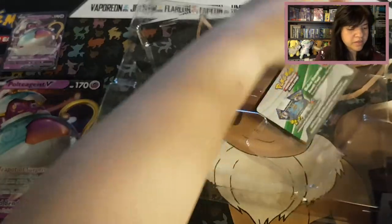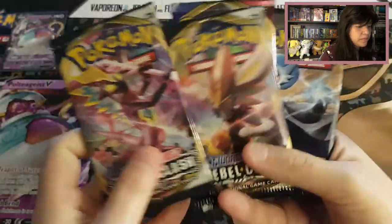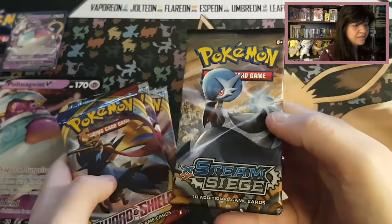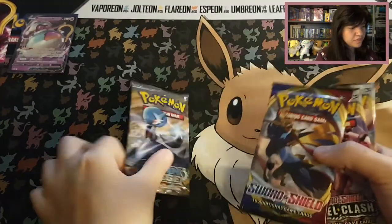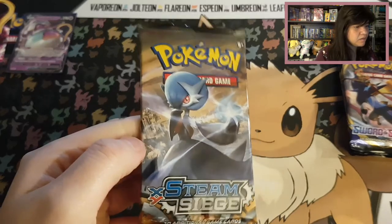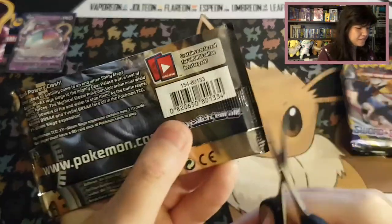There we have a code card and then we have our four booster packs with two Rebel Clash, Sword and Shield, and Steam Siege. I'm just wondering — I hear a lot of people saying that they don't like Steam Siege, but I'm wondering why, because I do like Steam Siege. Let me just start off with Steam Siege and end up with the Rebel Clash, and it has a Gardevoir on it, so hopefully we can pull something nice today in this video.